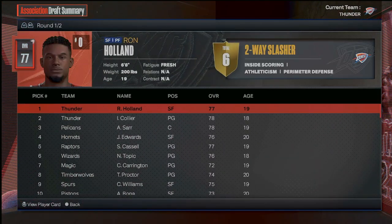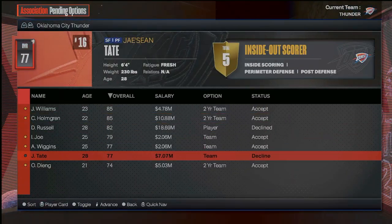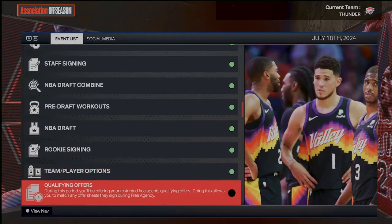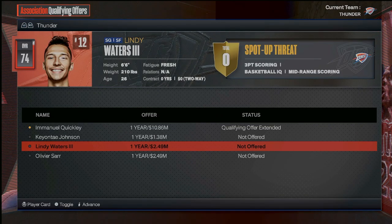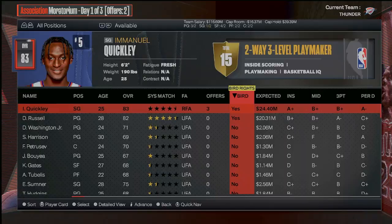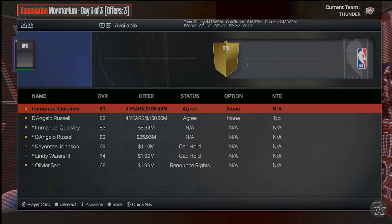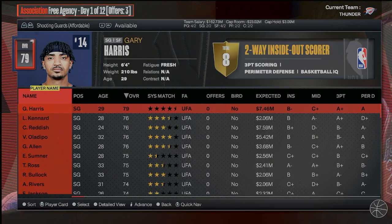We got Isaiah Collier and Ron Holland — two huge additions to our basketball team. We also got all these team options and we're going to be picking up all of them because we can trade players if we don't want to keep them and at least get some value. We're going to extend the qualifying offer to Emmanuel Quickly. We just got to re-sign D-Lo and re-sign Quick — those guys are potential salaries we can use in a trade down the line, or we can just keep them as players.